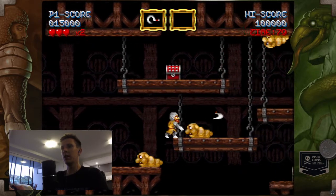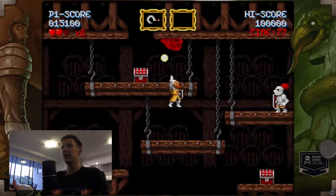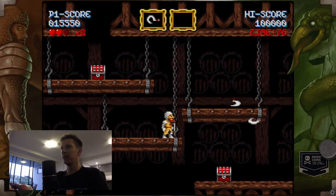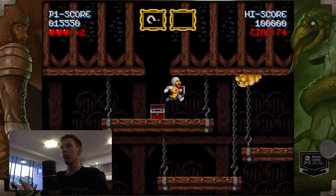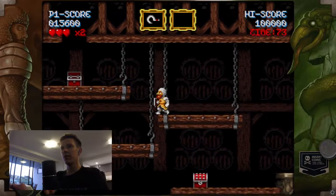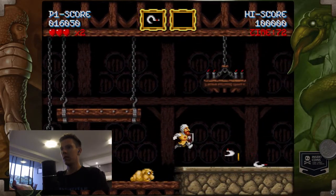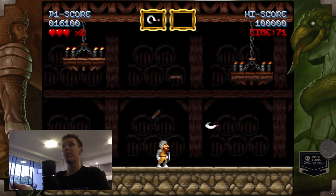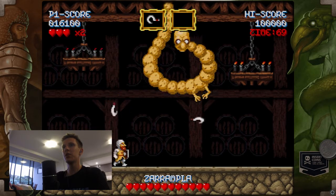That's our first major boss there. The sickle is the ultimate weapon, for sure. It feels so good — you can just blast them out there. I like the look of the enemies, I think they're pretty cool. I like the look of the boss too, the design of the bosses as well.